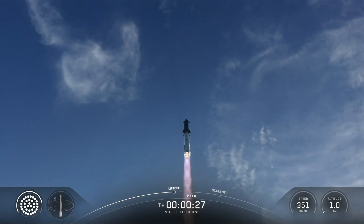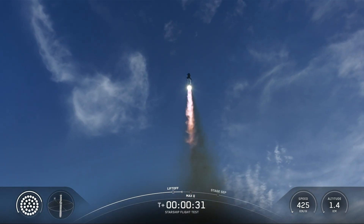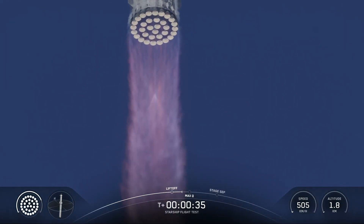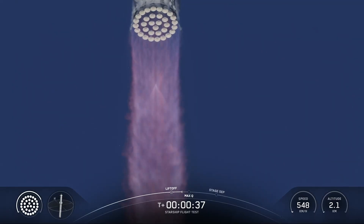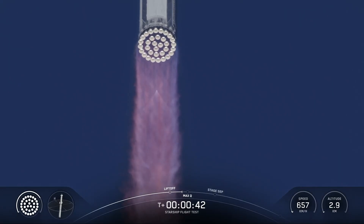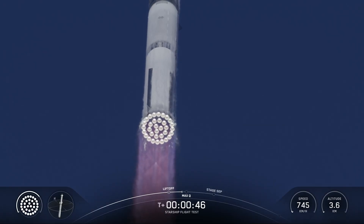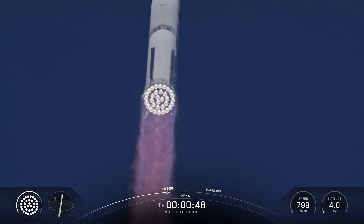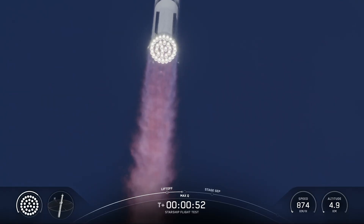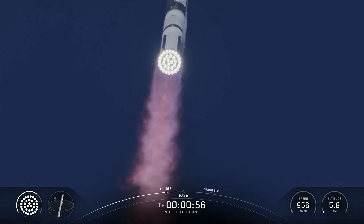Booster chamber pressure nominal. We're a little over 40 seconds into flight. Booster and ship avionic power and telemetry nominal. Getting good callouts, healthy systems on the booster as it starts to pitch over over the gulf.